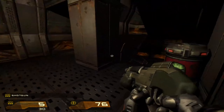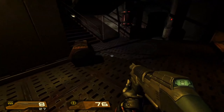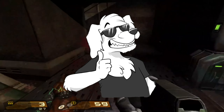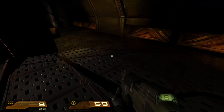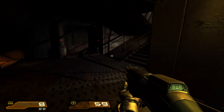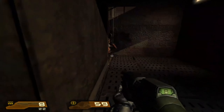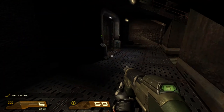What Doom 3 and its engine excelled at more than anything else was lighting. The lighting in that game was astounding for its time, and it still holds up pretty well 17 years later. Quake 4 is no different — the lighting in this game is simply gorgeous. All these years later, it is impressive just how well this aspect of the engine still holds up to this very day. We have some more realistic stuff now, especially with ray tracing, but no other game from that year has lighting nearly this good.